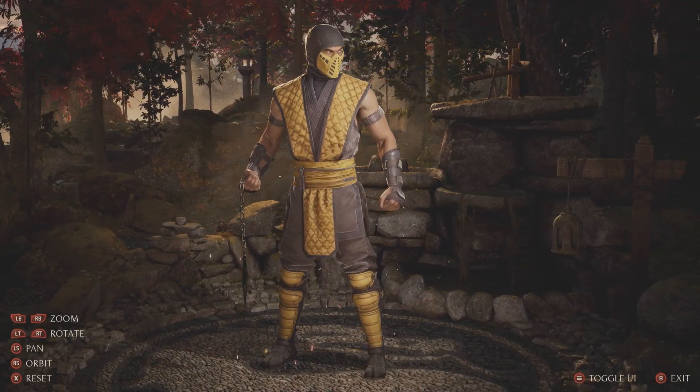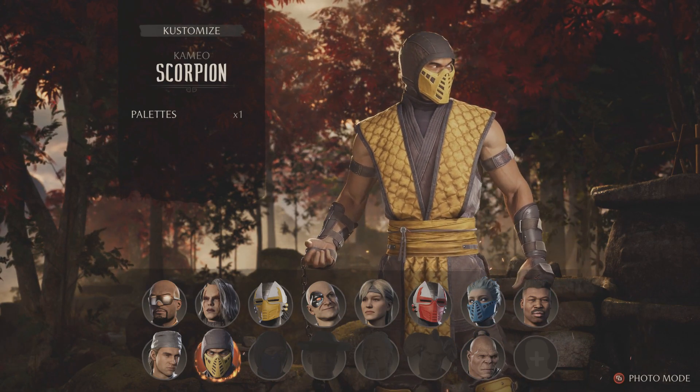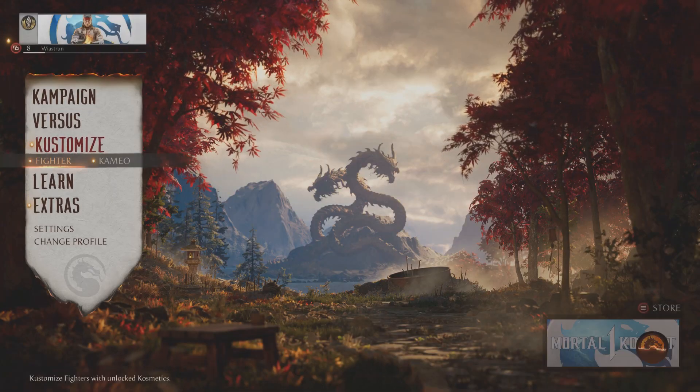What's up you guys? How to unlock Cameo Scorpion? To put it really simple, he will be unlocked once your profile reaches level 5. You can see the status of it in the upper left corner of the screen.